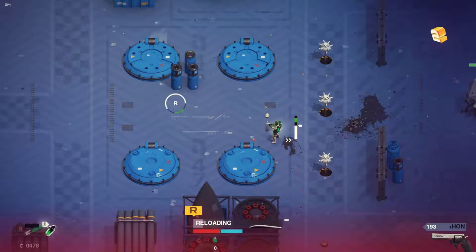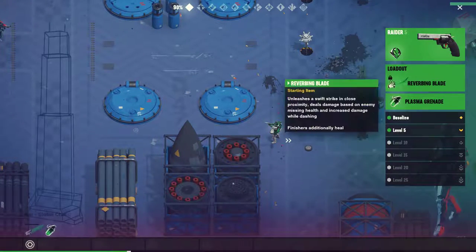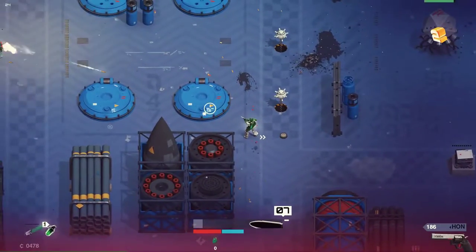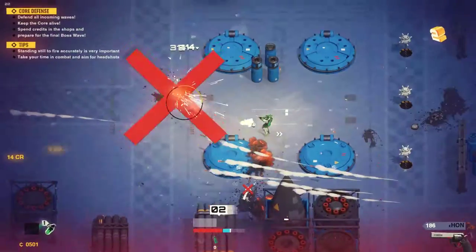Your movement is done with WASD, which is kind of weird for a top-down game — you usually click around to move — but you get used to it. At first it was really distracting and annoying, but as you play, you get more and more used to it.